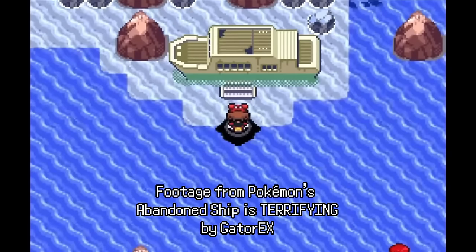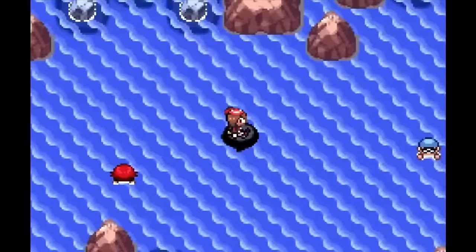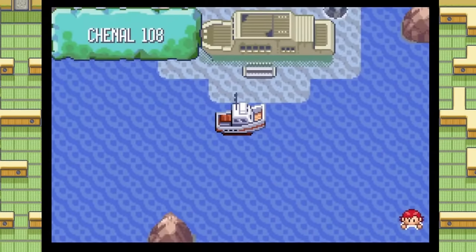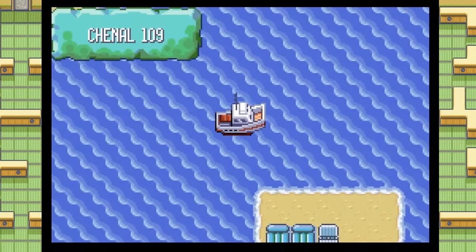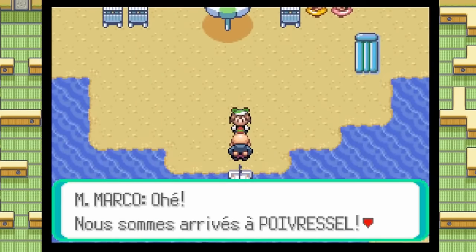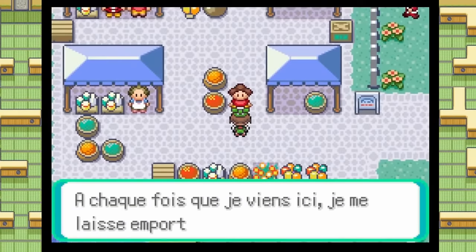The abandoned ship is also so cool to explore. I think most people love the detail of passing it on the ship to another location early on and thinking 'what is that?' — not having Surf and not being able to see it yet. Then later in the game, coming across it again after you've made so much progress and getting to explore it — it's just lovely. The games are full of that stuff; you're constantly going back and forth but it always feels like fun exploration rather than chaos.